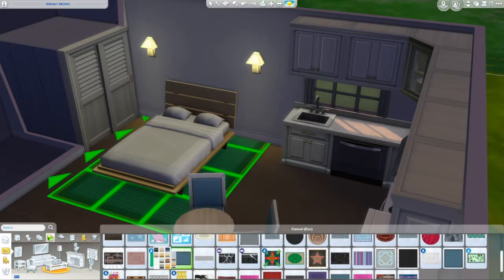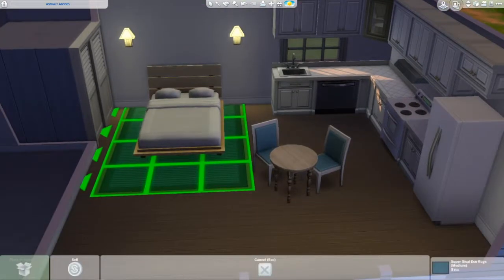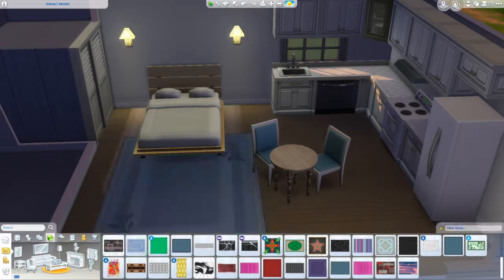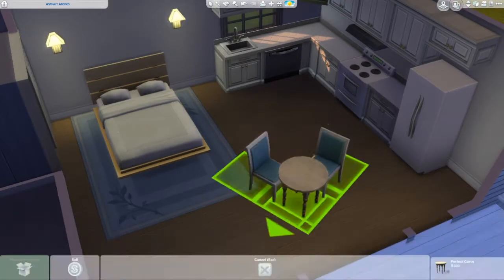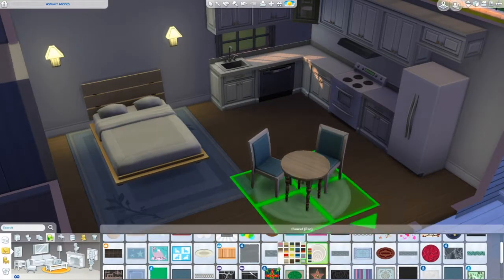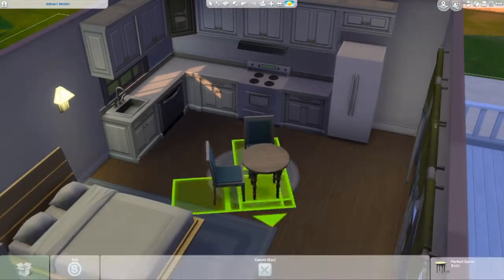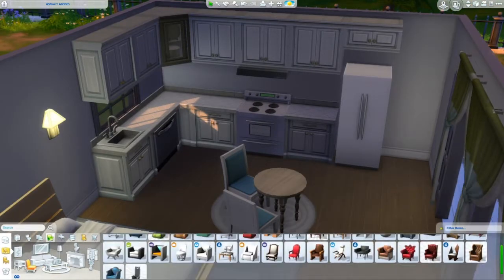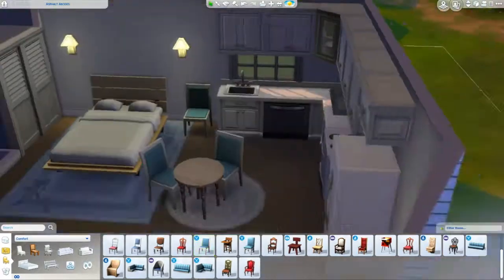We're going in and adding just a little bit of detail on the floor because even though I have wood floors, you still want to have some rugs in there. You don't want to be walking on wood floors all the time, and wood floors tend to creak every now and again, so you want to throw in some nice rugs.